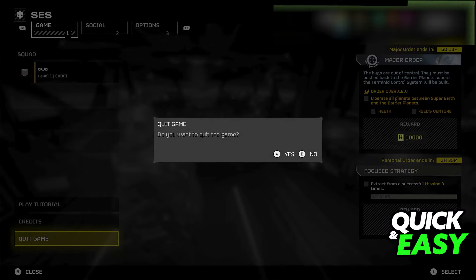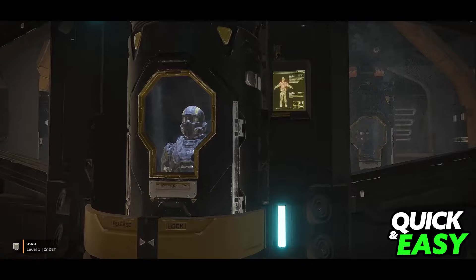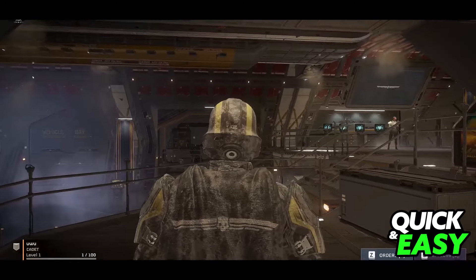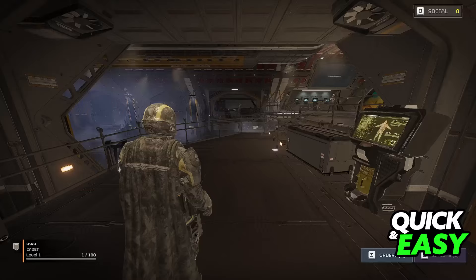So I'm going to close the game and start it back up again to show you the change. As you can see, immediately upon starting the game again you can already notice the change at the bottom left. I'm seeing this initial cutscene again, but don't worry — that's all you need to know on how to change your name. If I go over to the squad, the change is reflected here as well.